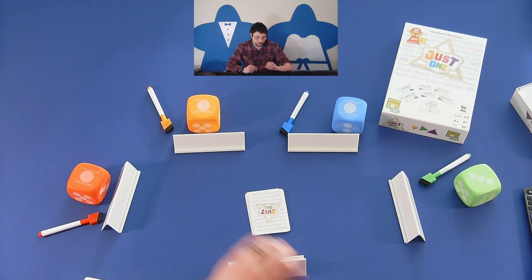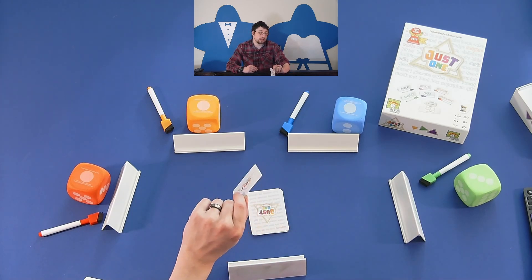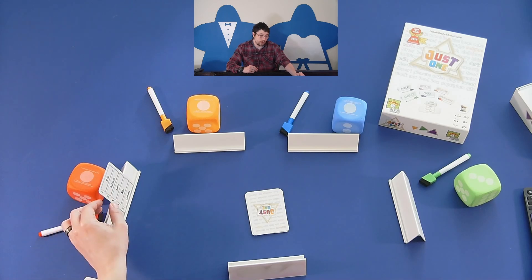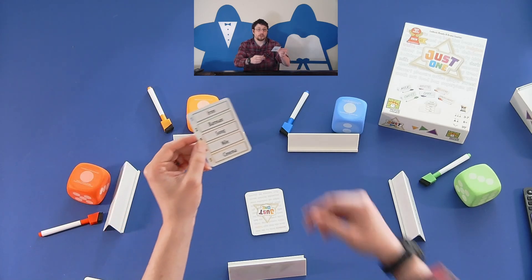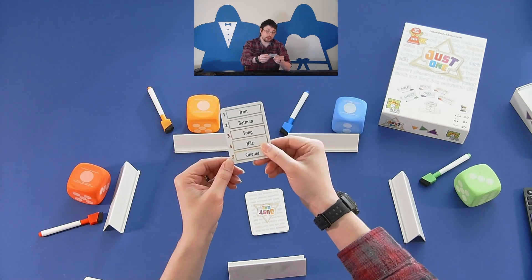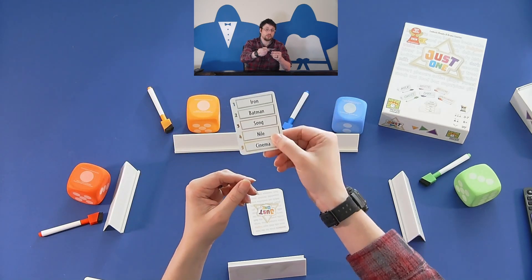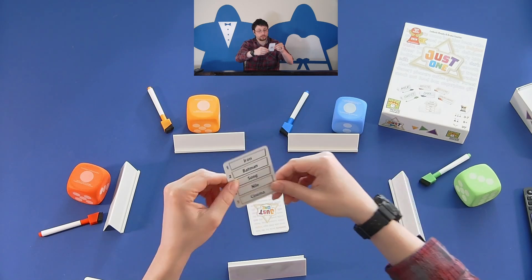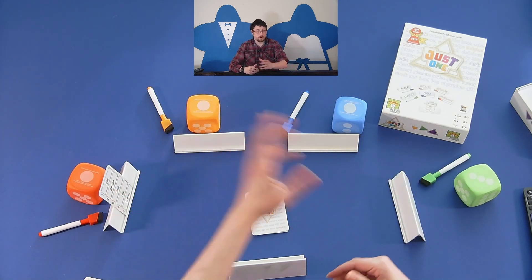The active player will draw a card without looking at it and put it on their easel, then pick one of the five things on it without looking — so they'll basically just pick a number one through five. Let's say they pick two; in this case it's Batman.